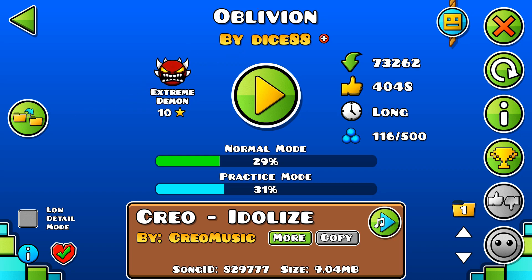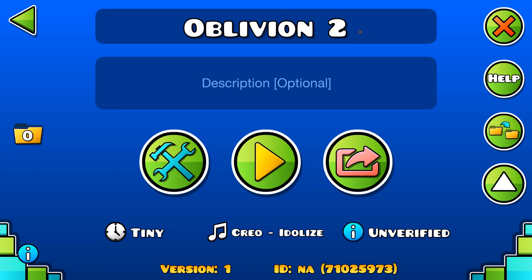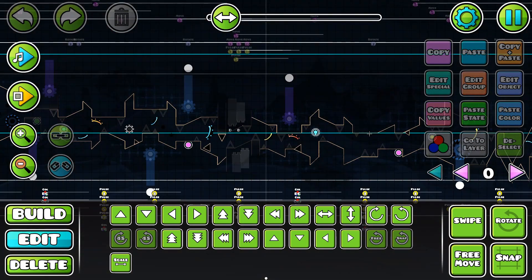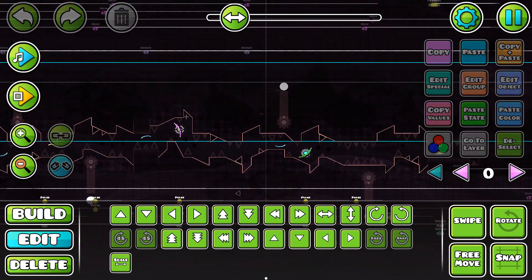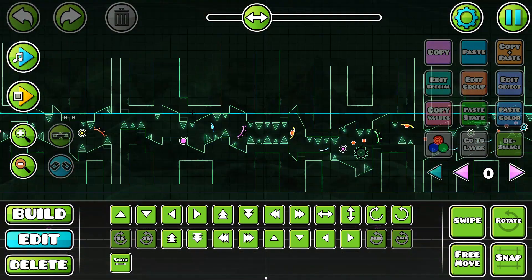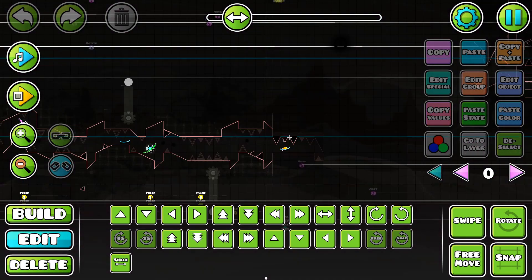Step number one is to copy the level. Once you have your copy, you go into the level editor like so. This is the easiest step of all — go to a part that you like but cannot get to and need to practice in the level. For example, in Oblivion here, I need to practice the drop.